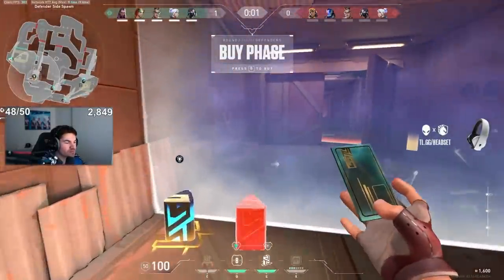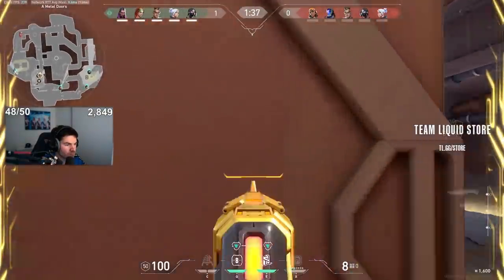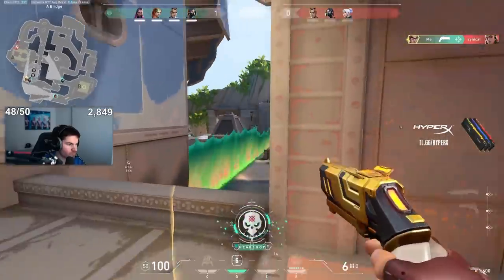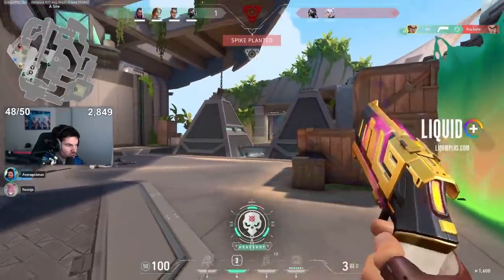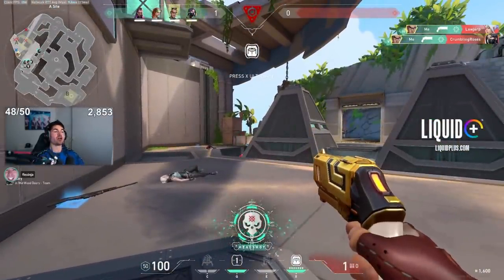Make sure that you're really careful specifically on some of the longer range maps. Players are buying the Sheriff a lot more, and of course, up against Chamber, you're going to have to deal with that potential one-shot capability from range. You can't just out-distance all of your engagements now that these one-tap weapons are seeing substantial play in eco rounds. Definitely keep that in mind, especially for maps like Breeze.